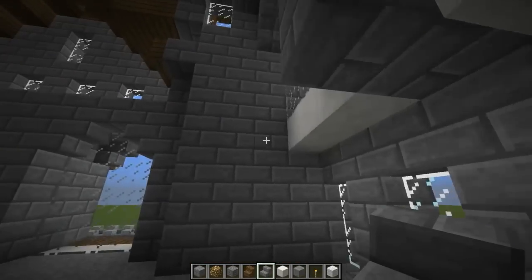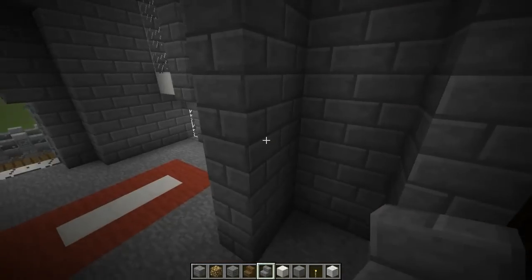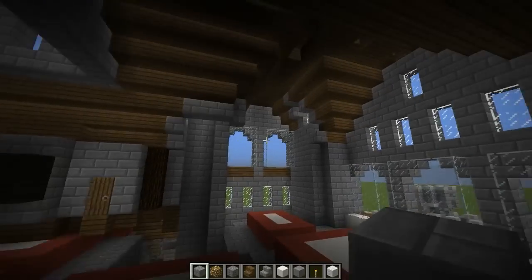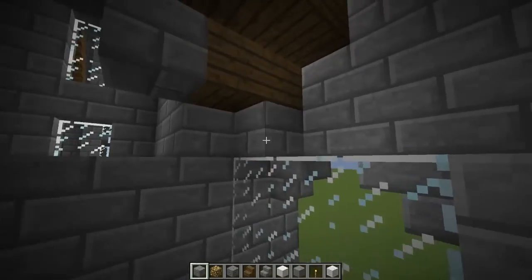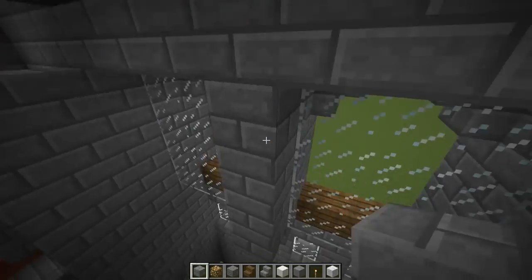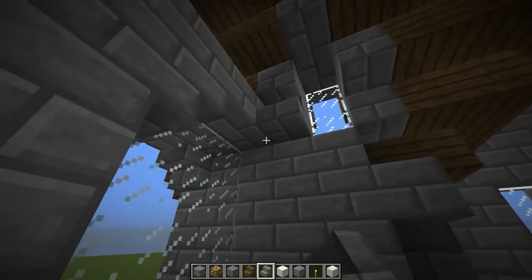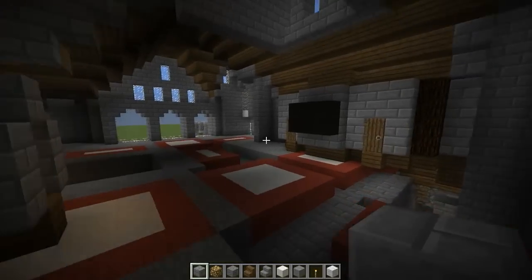We're going to put some spruce wood as the flooring for this floor and the ceiling for the one below — killing two birds with one stone. For the tower, we'll get to that when we do the higher floor. Let's come back over here, do the same thing for these windows. Put the quartz in at the bottom. Build our archways. Knock that out. That should be it for those windows.